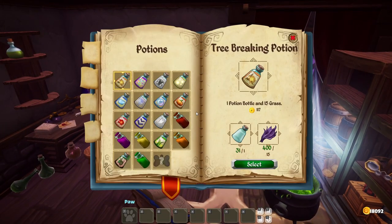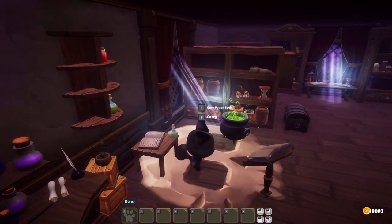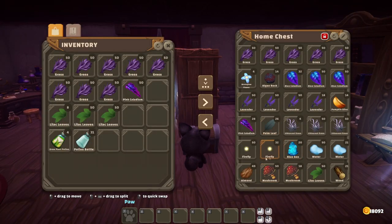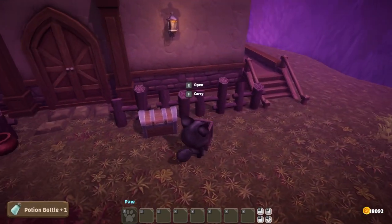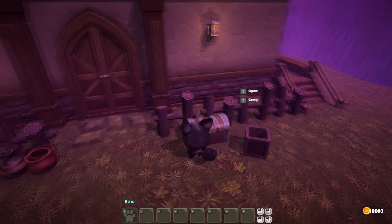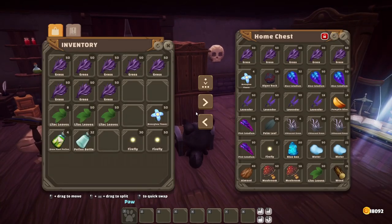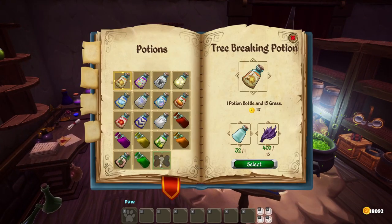Oh, look at this! So one potion bottle, 10 firefly and 10 moonglow flower. It's a good thing that I have not been using up all my fireflies. I did that in the beginning to kind of make some money out of them, but this is going to be much better. Let's just put you in there — we actually have enough for eight. I'm not sure I have that many moonglow flowers. I have been collecting some of them, but yes, we have 50 in here and four there.